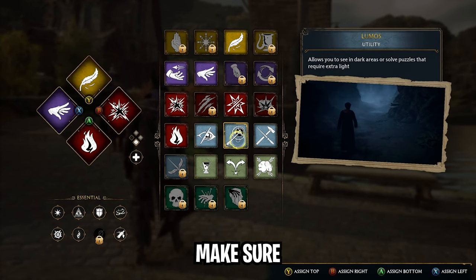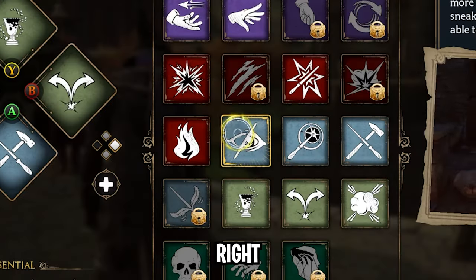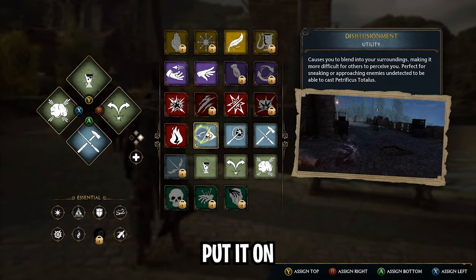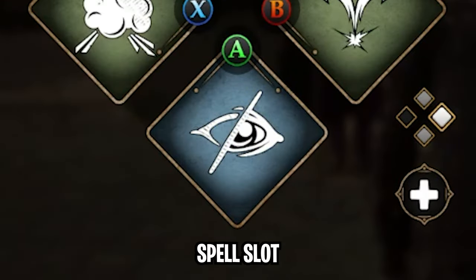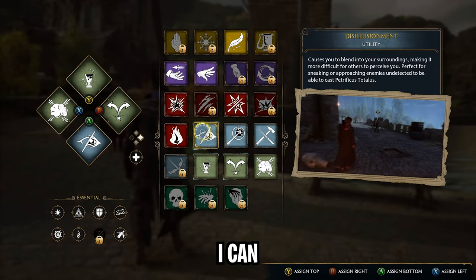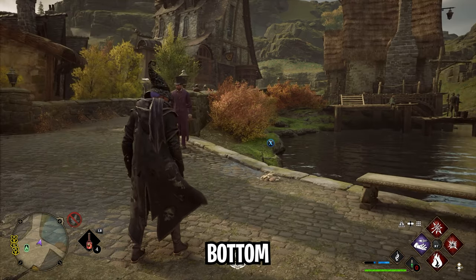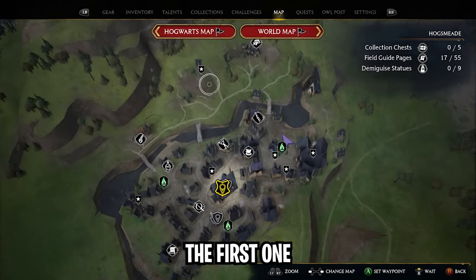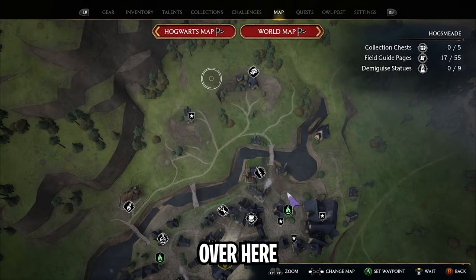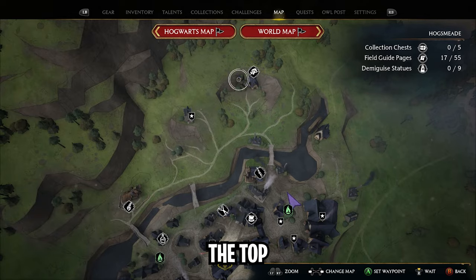First thing you need to make sure is that you are able to equip the Disillusionment Charm — this one right here. Put it on a spell slot so you always have it handy for whenever you go close to one of the eye-wandering chests. We're going to go from top to bottom together. The first one we're going to get is over here next to the Dockweed and Deathcap — the first one is at the top right.